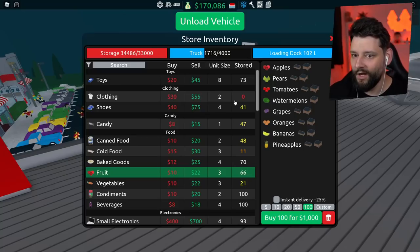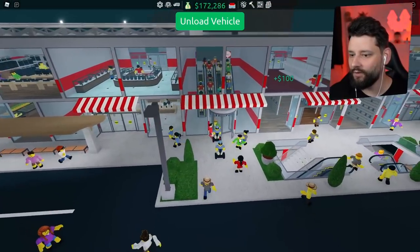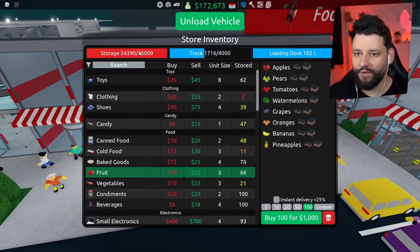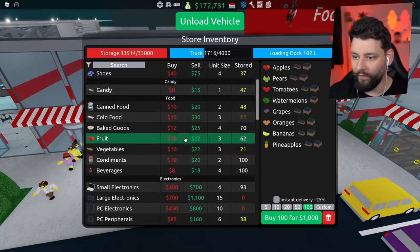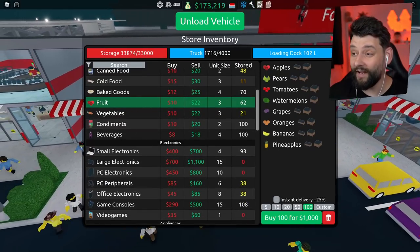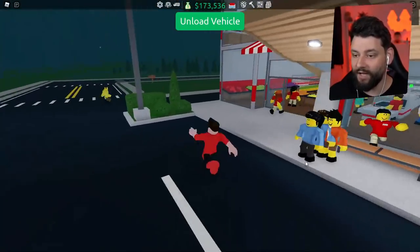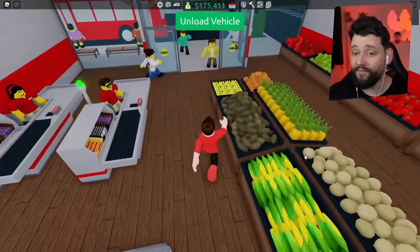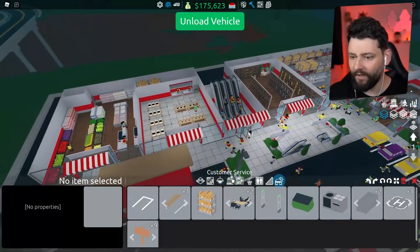There's still stuff left on my truck — they're still calling it a truck when it's a helicopter! We gotta wait for them to load the toys and stuff, and the fruit, which will make a little bit of clear space. My toy store right now literally has nothing on the shelves. Looks like we still got a while to go. Storage — what do we have a lot of? Condiments and beverages. I don't even think I have shelves for condiments and beverages.